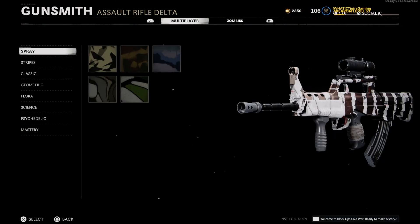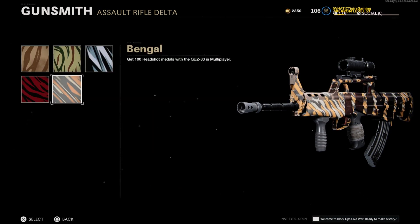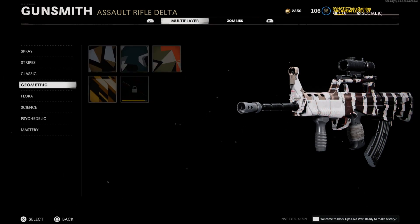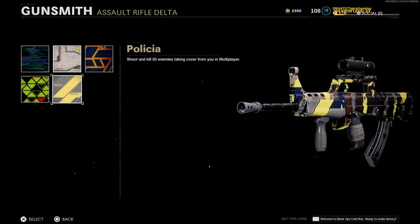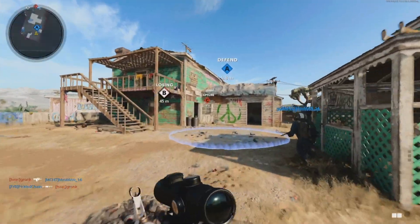For us to finally unlock the gold QBZ, we don't have to do much. Sprays - get eliminations, already done. Stripes - get 100 headshots, already completed. Classic - get black market camos 20 times, also completed. However for Geometric we need to get five more long shots. For Flora we still need six more kills while enemies are detected, stunned, or blinded by a scorestreak, equipment, or field upgrade. Shoot and kill 50 enemies taking cover from you is also completed. Finally, we need to kill two or more enemies rapidly 25 times - we are 19 out of 25, so just six more double kills and we'll get gold.